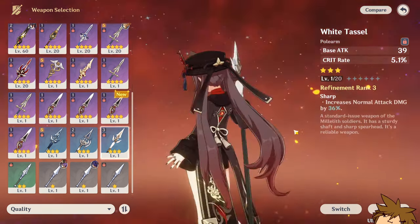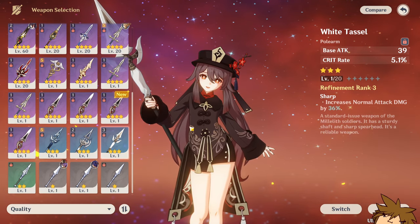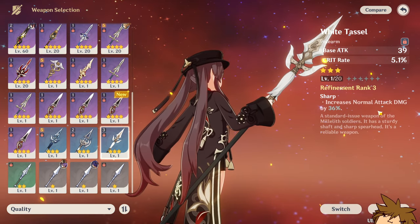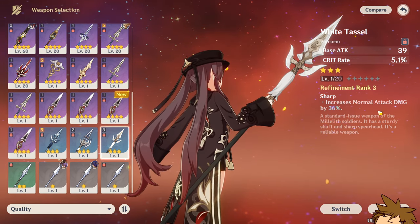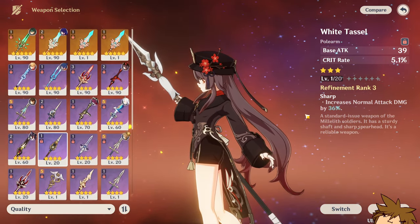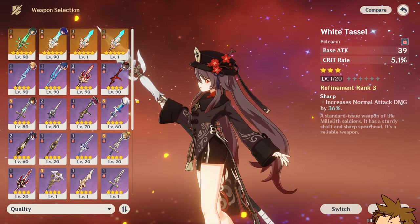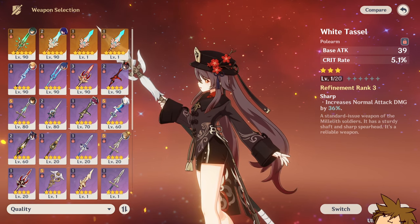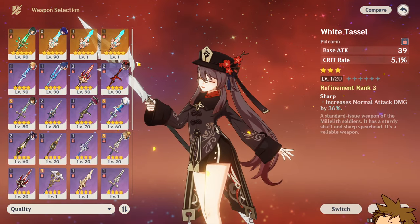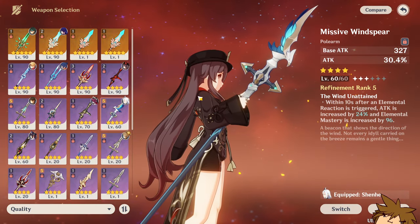Now I want to talk about a three-star weapon that is actually pretty good: the White Tassel. This is an excellent option if you don't have any of the other weapons mentioned. You get a normal attack damage increase of up to 48% at refinement rank 5, which is easy to achieve, and it has a crit rate main stat. The only downside is the base attack will be pretty low since it's a three-star weapon.